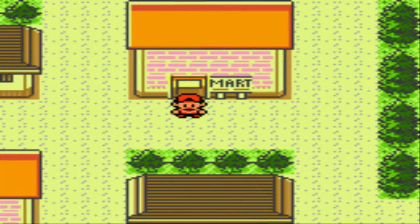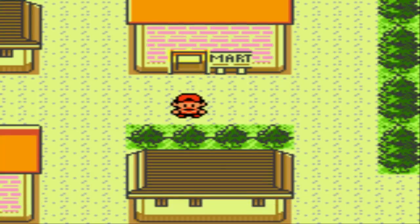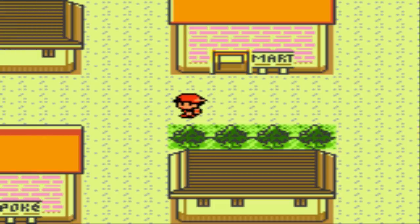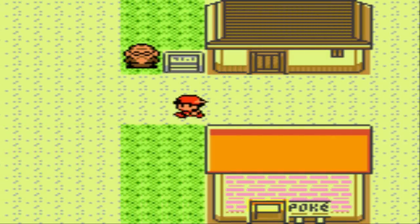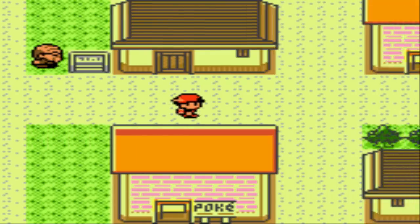After you get your fourth gym badge and the HM for Surf, the game really opens up in terms of what you can do next. It's a bit of a choose-your-own-adventure. There are three different gym badges you can go after at this point. You can head to the west, going through Olivine City to Cianwood City, and you can either fight the fifth gym leader Chuck or the sixth gym leader Jasmine. You can also go to the east, which goes towards Mahogany Town.